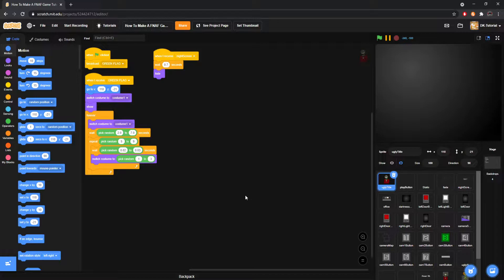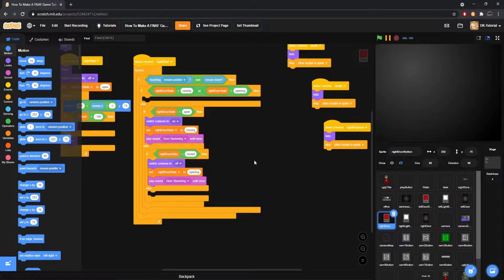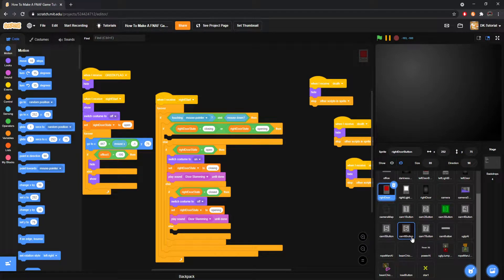You might think it's gonna be so hard, but it's not. I don't know why I said this one was gonna be hard — it's not. AI by itself was a lot harder. Making the buttons stay where they're supposed to be is honestly gonna be harder than this, because you already have the code, you just gotta add some more to it.